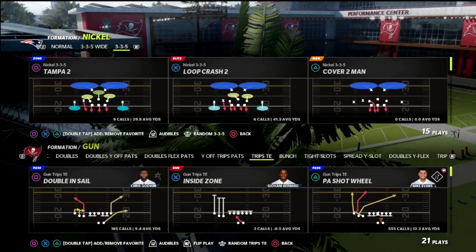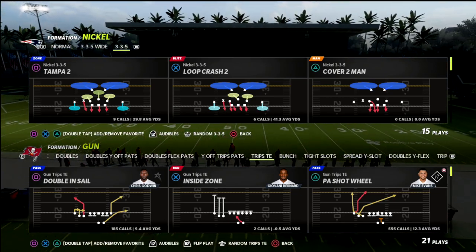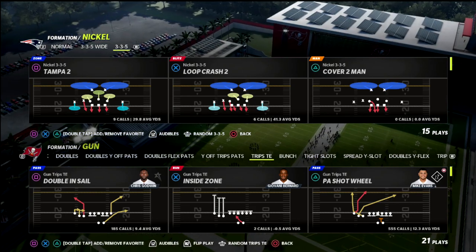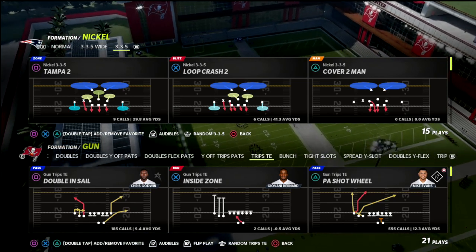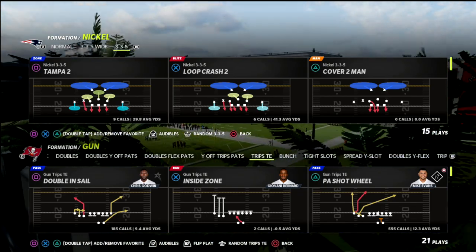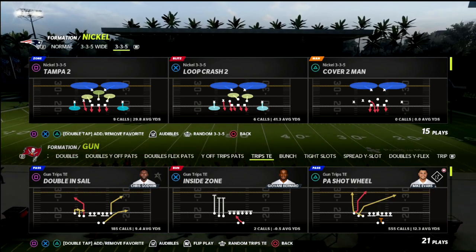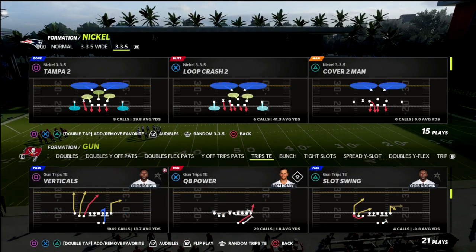We're also going to be breaking down some new e-books that I've got in the works — the Dime 2-3-6 Will, the Dime 2-3-6, the Sugar 3-2. A lot of good stuff coming out in the Patreon if you struggle with defense. If you want to get access to that, I'm going to put a link to the Patreon in the description and you can sign up for just $10 a month. You'll get access to everything: all the e-books, all the updates, and private messaging platforms where you can ask your questions.